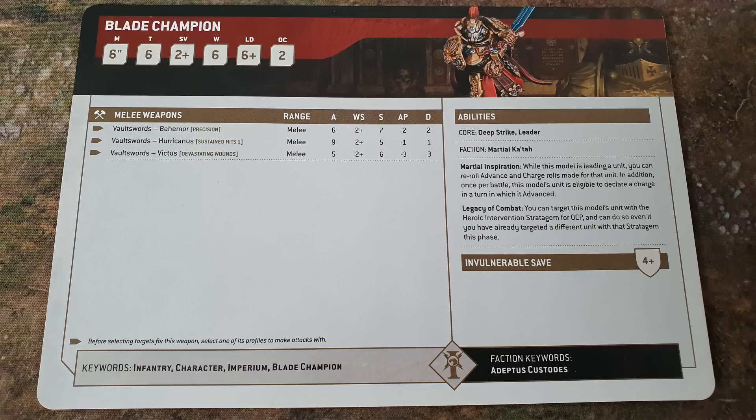The Blade Champion has 3 different attack profiles: 6 attacks, 9 attacks, or 5 attacks. The 5 attacks are at strength 6, minus 3, 3 damage, so those are 5 attacks hitting Terminators. Or 6 attacks against Marines at strength 7, minus 2, 2 damage. Or 9 attacks against Horde stuff at strength 5, minus 1, 1 damage.